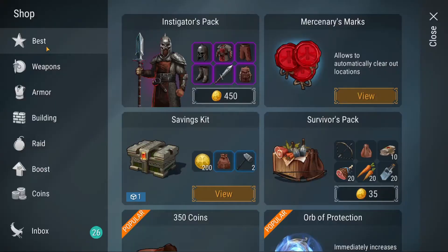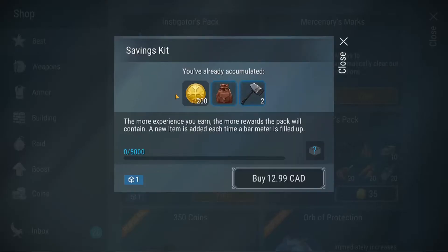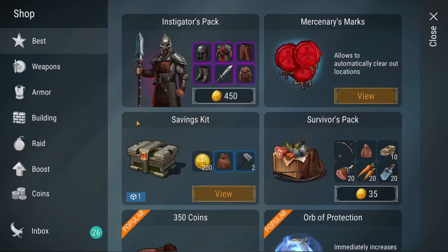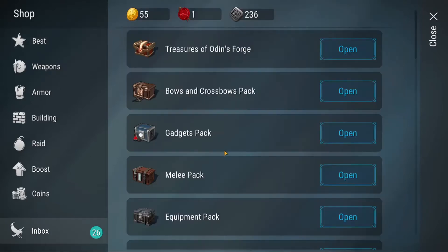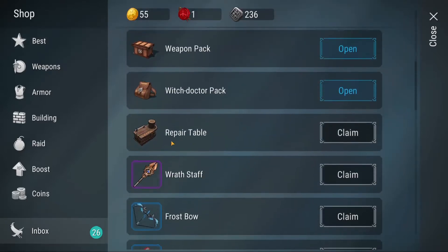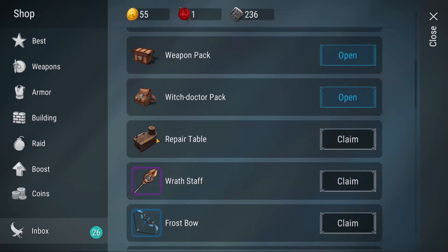One thing I ended up doing is I bought one of these savings kits. I don't really like to purchase anything in these games, but I thought I'd give it a shot and see if it can help me out. It was giving me coins so that way I could get myself a repair table and try to repair some of my items. So we'll claim that.